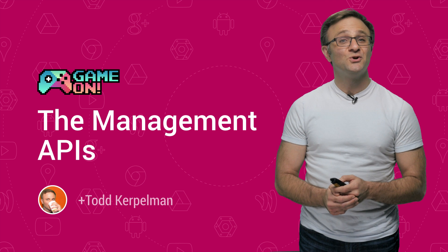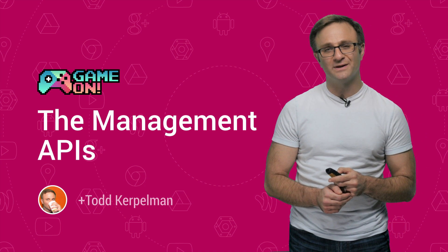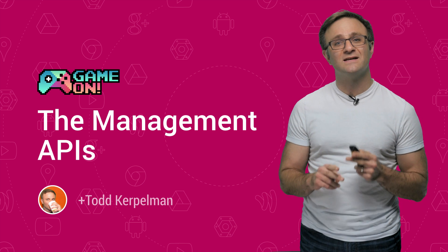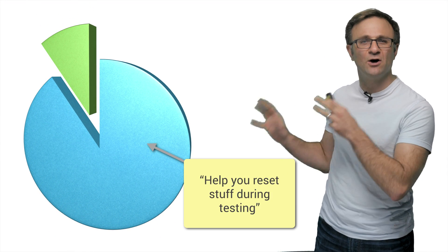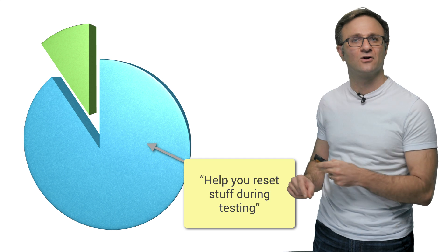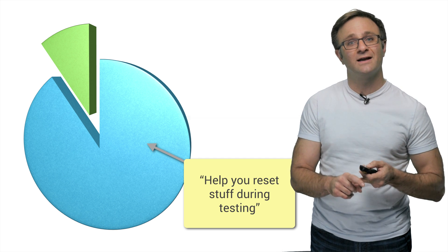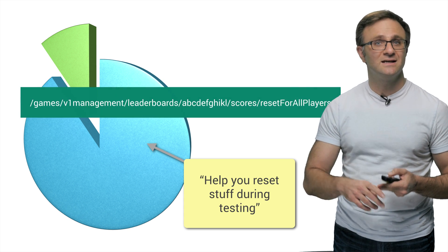Well, for those of you who don't have a wizard on staff, we have the next best thing available: the management APIs for Google Play Game Services. The management APIs are a set of REST calls that do things that an ordinary player can't do. I'd say 90% fall under the "help you reset stuff during testing" category. So if you want to earn an achievement for a tester or clear it so they can earn it again, you can do that. If you want to remove all scores from a leaderboard you're testing, you can do that too.